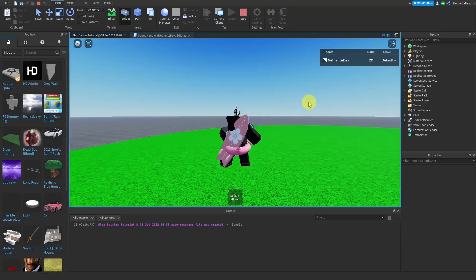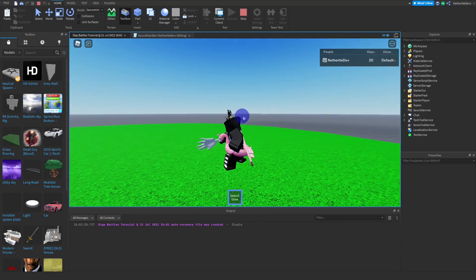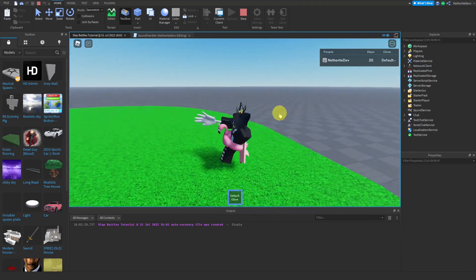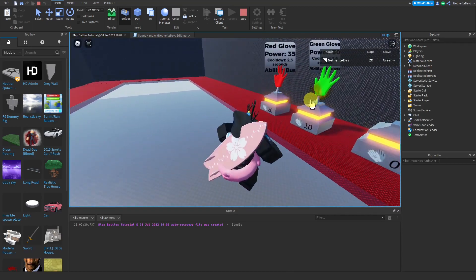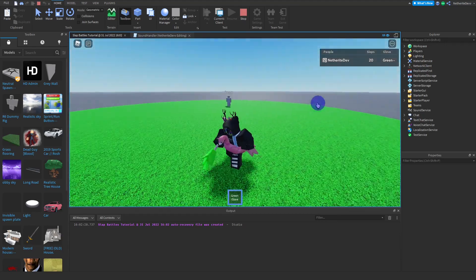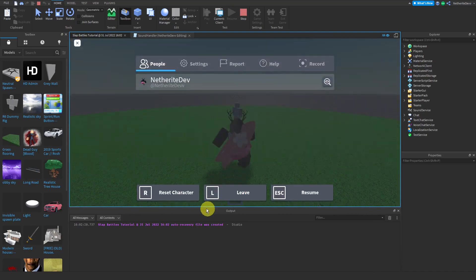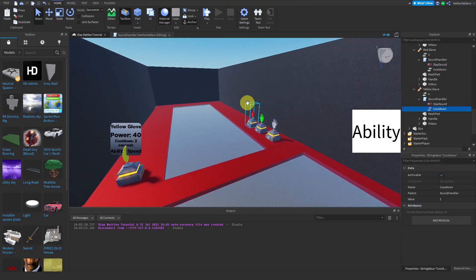Test it out in the game — equip your glove, smack, and you can see it plays the sound effect. Change to the green glove and smack — it also works. It works with all the other gloves as well. The next thing we're going to work on is our ability cooldown GUI.